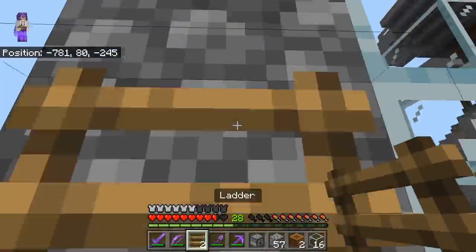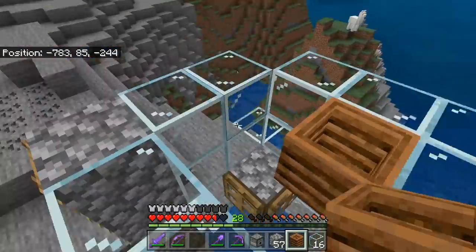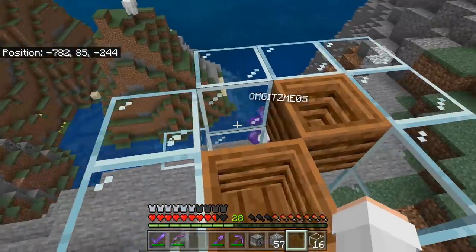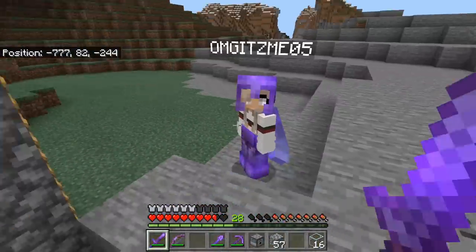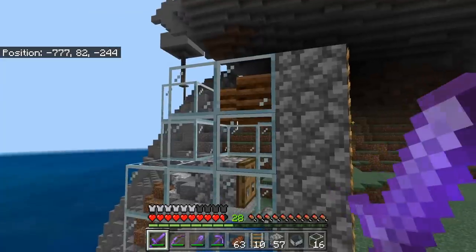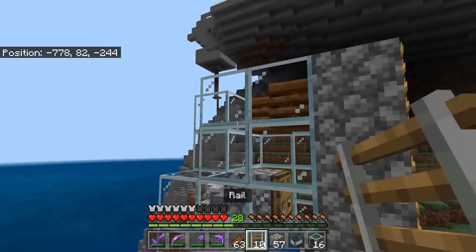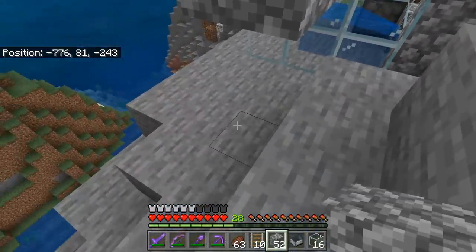Now I'm going to place some ladders right over here. I'm going to place a compost over here and a compost over here. These will be the workstations for the villagers that we're going to bring. I need you to bring two villagers over here to this villager breeder. You think you can do it? All right, while Mackenzie's going to get two villagers, I'm going to make a little temporary staircase over here so we can transport them into the spot of the villager breeder.